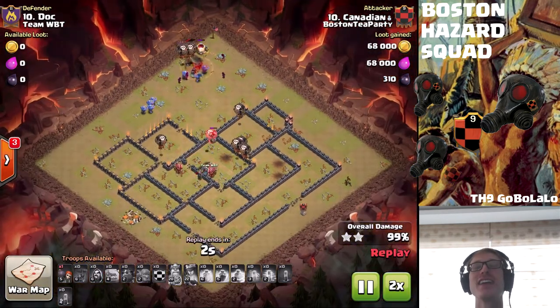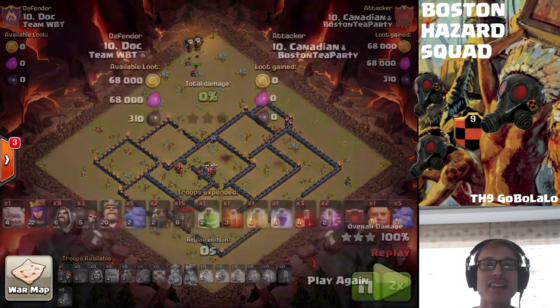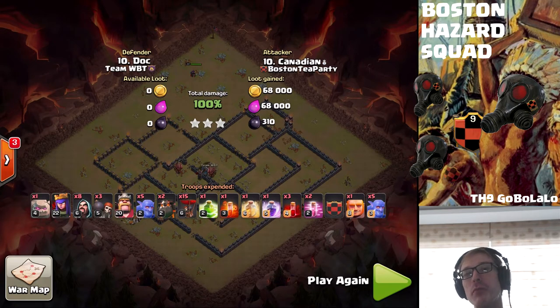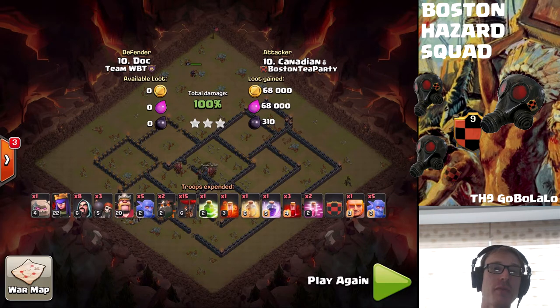Canadian smashing it! Anyway guys, this has been a Hazard Crew video from the Boston Tea Party. Be looking for more cleanup style videos like this. When you come across a base and see that your clanmate has got a high-percentage two-star, sometimes you don't need to change the attack entirely - just tweak the placement of some spells, tweak the deployment of some troops, maybe change some spell or troop composition slightly. You don't always need to completely reinvent the wheel for a cleanup attack. I hope you've enjoyed it and learned something from this video - thanks a lot.